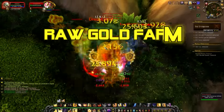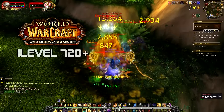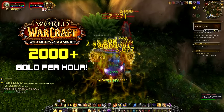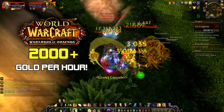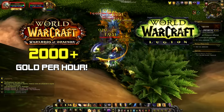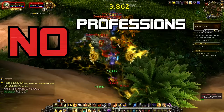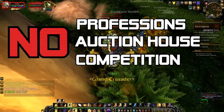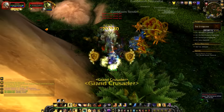This is a complete raw vendor gold farm. Right now in our current expansion, Warlords, you're looking at around 2,000 gold per hour. In Legion I would expect around 5,000 gold per hour. No professions, no auction house, and no competition — this is just like the gold maker's dream.